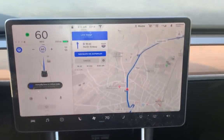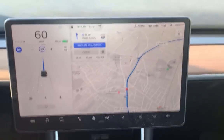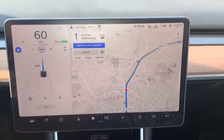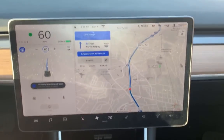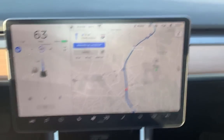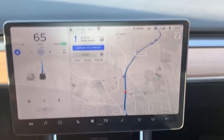Now we're on the highway testing lane changes. The autopilot prefers the middle lane, so it gives you a visual warning at the top of the screen showing it's about to change lanes, then a chime sounds and the steering wheel shakes slightly just to make sure you're alert. Then it moves into the middle lane. You can also put the indicator on and move to any lane you want — the car will do it for you.